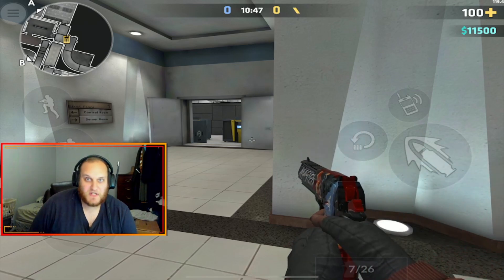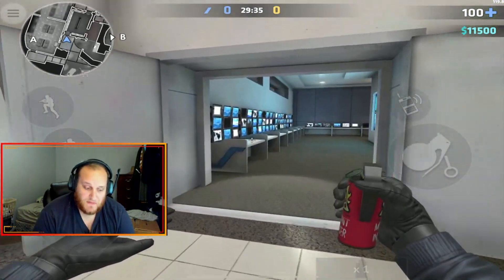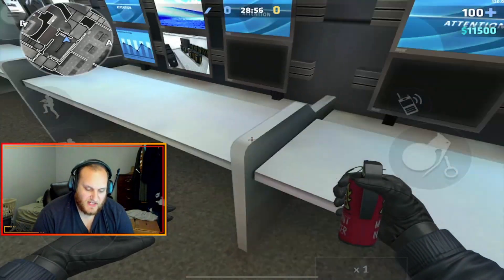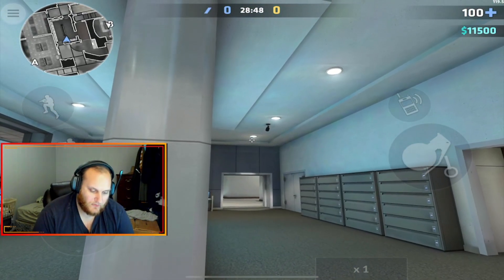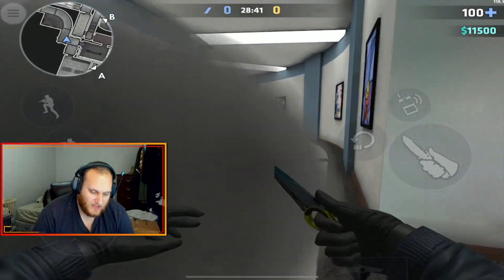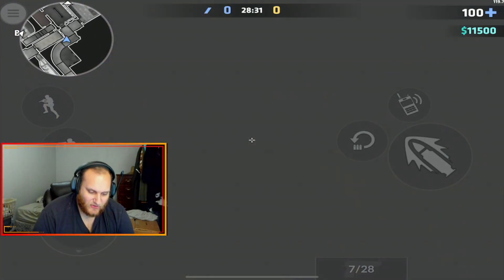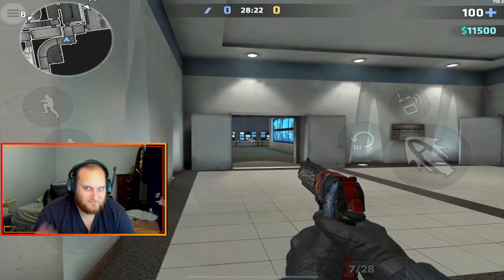Now let's move over to the coalition to see their smoke throws. The coalition only have two smokes on Bureau and they are very simple. The first one is for intel to block off banana so the breach don't come into intel. Run up to this divider right here, look up to this corner right underneath the light, run, and throw. This completely shuts down the breach push from banana — they can try to swing or push through but they'll just be blinded by the smoke.